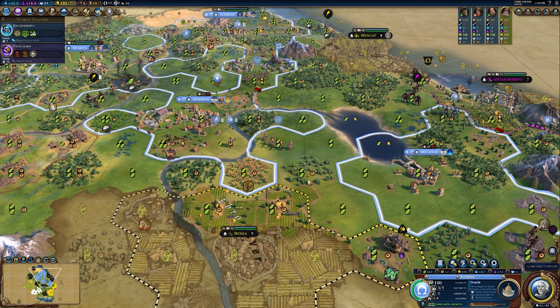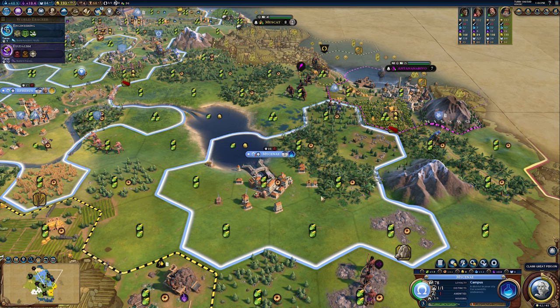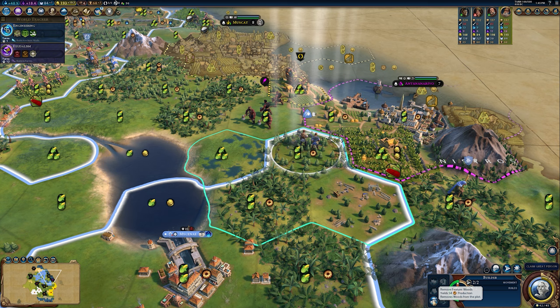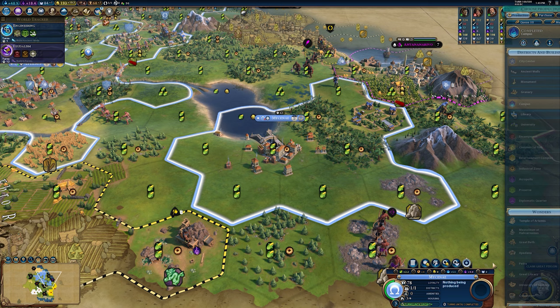As you scale it with things I'm about to talk about, you'll see it can get pretty nutty. When establishing smaller cities, don't forget you can use your builders to chop tiles like woods that would otherwise serve no real purpose. I'm going to keep these rainforests for their adjacency bonus, but I'm not planning on using this wood tile. I can remove the feature with my builder, and that will provide an instant boost of 54 production, completing the campus for this city.